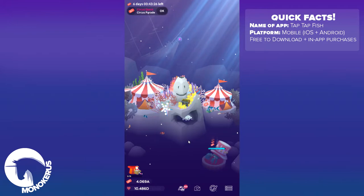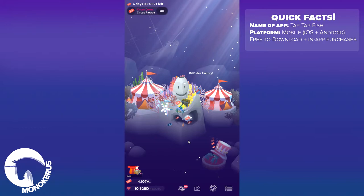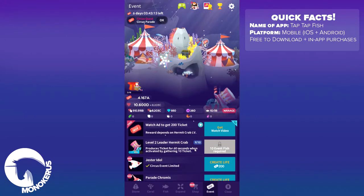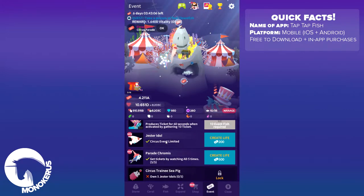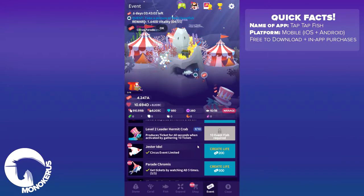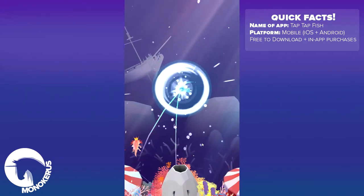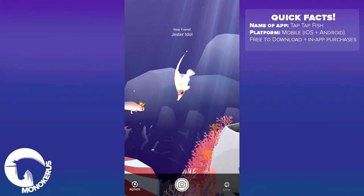Even though I'm not super fond of the events in this game because I'm kind of tired of them, I did try this event out on my phone just to see what it was like, and I realized that it could be kind of fun to try it out here anyway. And as you can see we have a lot of tickets so we can get started quite quickly. I'm going to buy five Yester Idols in order to be able to buy the circus trainee sea pig. You can buy them with gems as well but I don't want to, because we will be perfectly fine using only the event tickets.